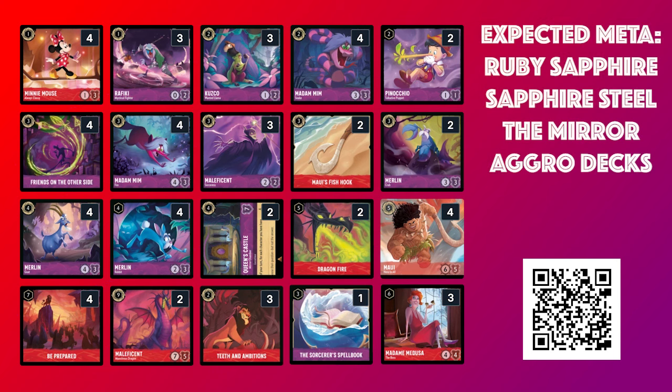Going into the event, I expected to see a lot of Ruby Sapphire Dime, a lot of Sapphire Steel, a good amount of the Mirror, and various aggro strategies, so I've kind of constructed the deck in a way that can address all of those things.